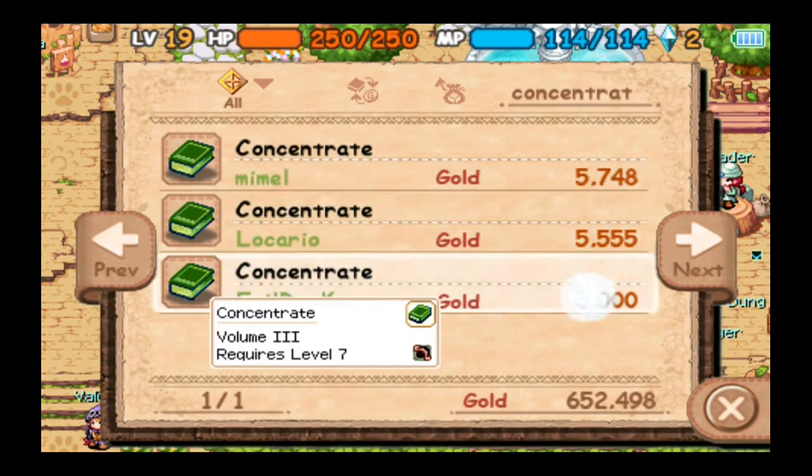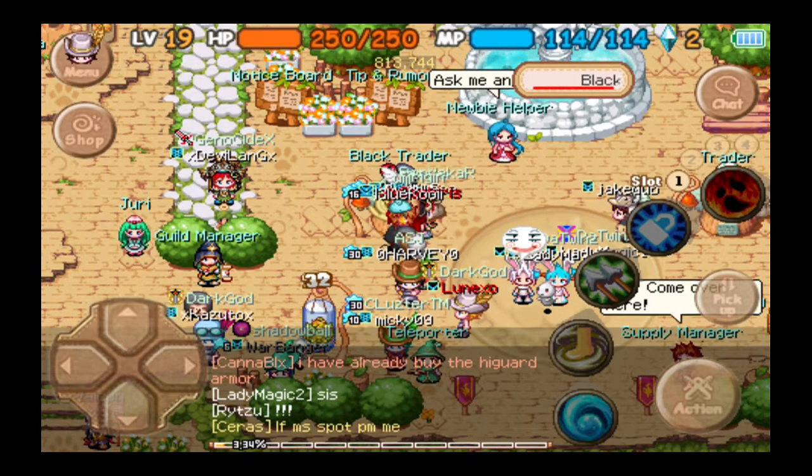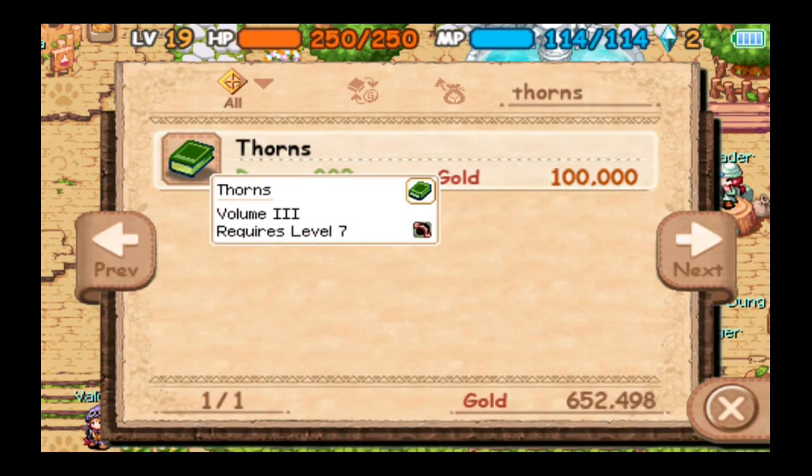Concentrate Volume 3 is actually dropped by Whoopas and Red Crab. I'm not going to buy it here, because with all the farming you'll do with Whoopas later once you're level 21, you're bound to get the book eventually. There's no need to buy it — it's only $5,000, but you will get it, trust me.